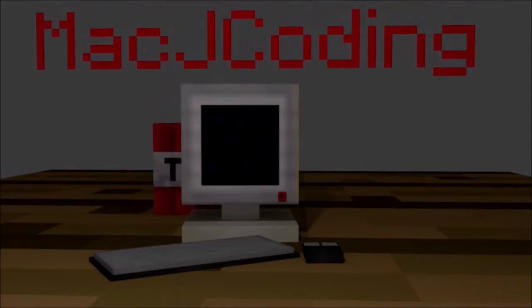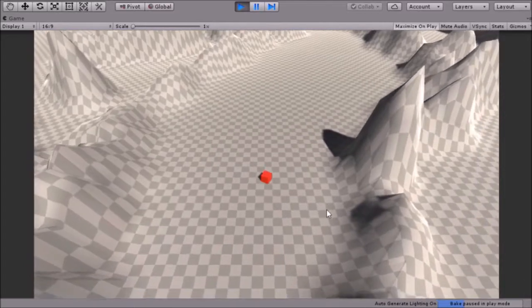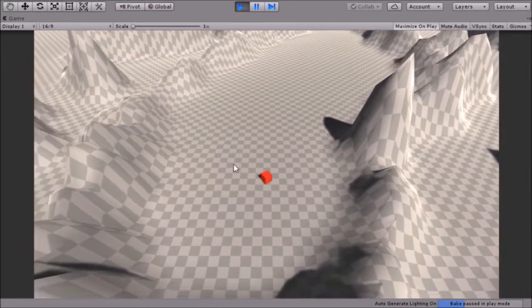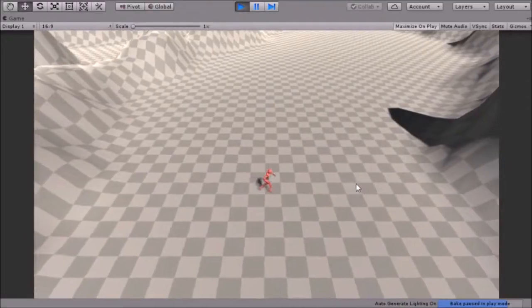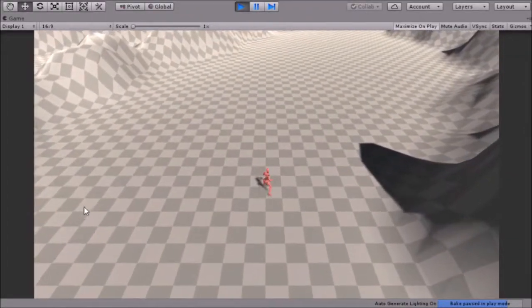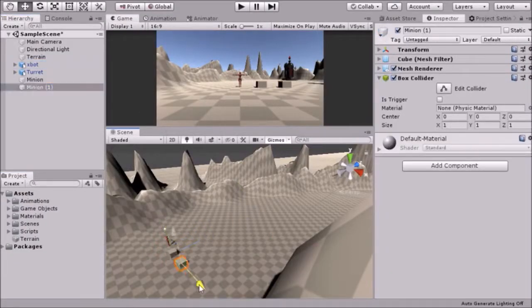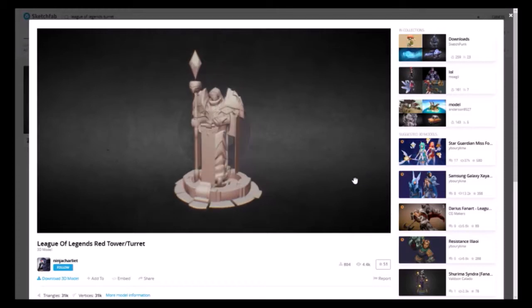Behold the tools of creation. First off, I had to make a character which moves to where I click, like in League, and I did this by using a tutorial from Bracky. I then downloaded some animations from Mixamo and added them to my character. I also added cubes to act as minions. Now to move on to the actual turret.